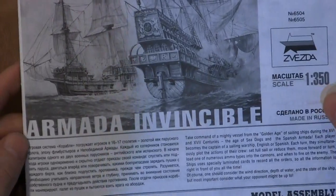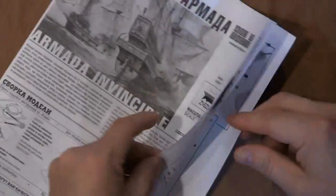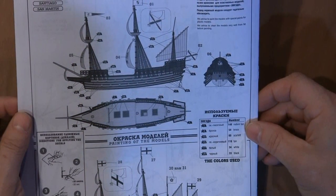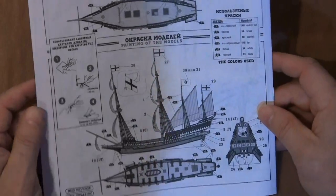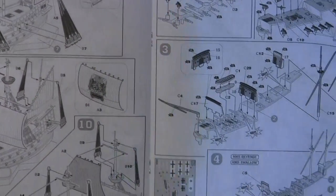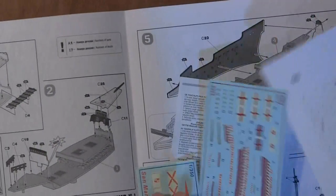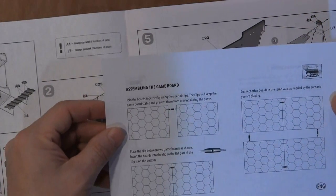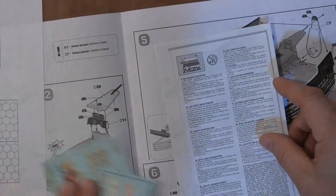Now we're going to take a look at Armada Invincible here. These materials are in Russian. You have the Santiago and the HMS Revenge. I'm going to have to make sure I keep everything together, and we will definitely do a figure forge on this because there's a lot of stuff to these models. Inside you have assembly instructions for the board, a whole bunch of stickers for putting on your ships, and a little warning pamphlet.